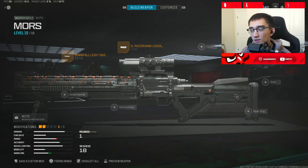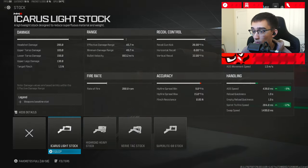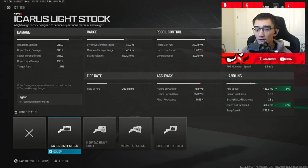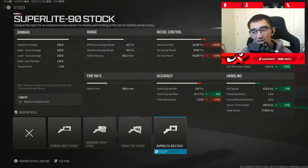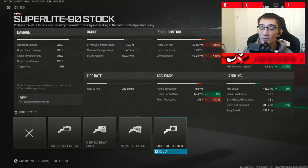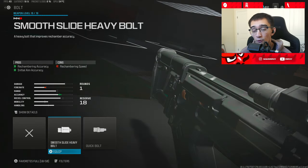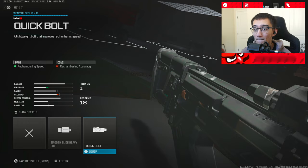For right now, I want you guys to slap on either the Icarus Light Stock or the Super Light Stock. If you don't like the flinch resistance on the Mors, you can rock the Icarus. But if you want faster ADS, you can use the Super Light. Personally, I've had a few issues with flinch resistance, but the Super Light also increases movement speed and sprint speed, so the mobility is pretty nice. Moving on to the fourth attachment, which is the most important one, is going to be the Quick Bolt. This will increase the rechambering speed.